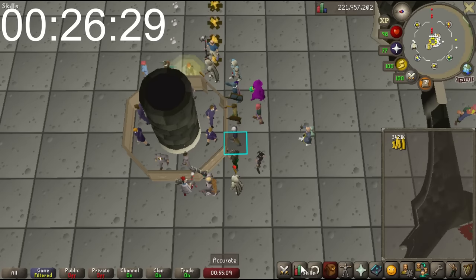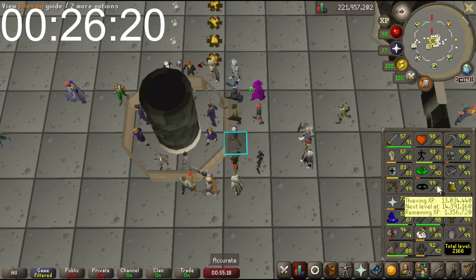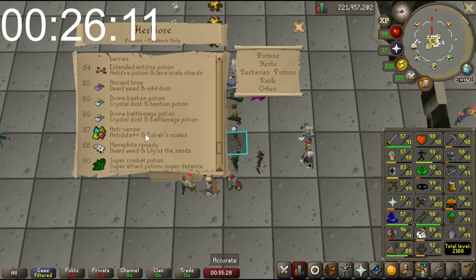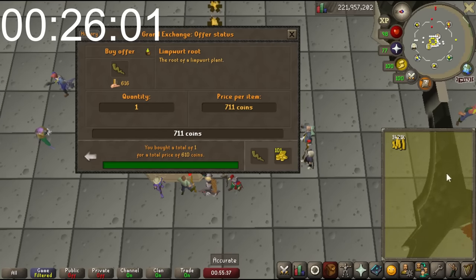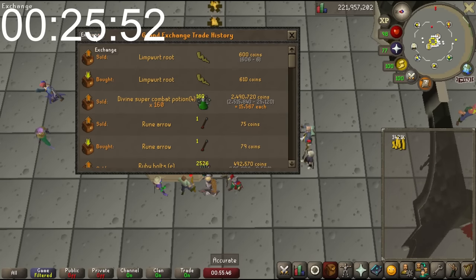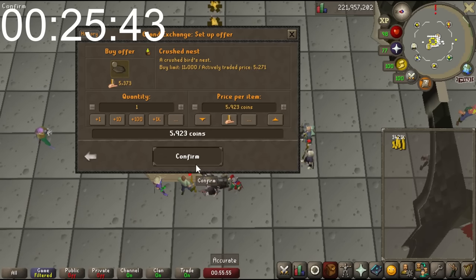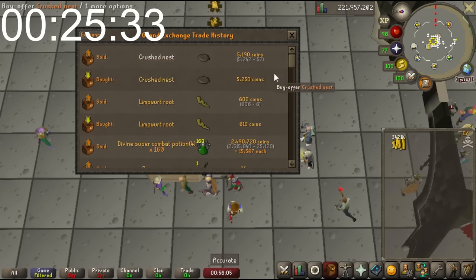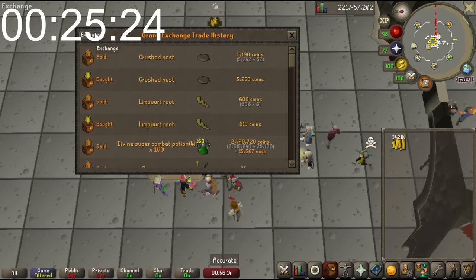I'm done with Cannonballs because I maxed it out earlier. Looking at herb supplies - maybe anti-venoms, Limpwurt Roots for Herblore. Limpwurt Root is at 610 selling and there's a free-to-play item consideration - 4GP is actually not bad for free-to-play, but that's not something I want to mess with. What about Crushed Nest? That's 5250, and there's about an 8GP margin - but it's not worth it. Super Restores for PKing - a little more expensive at 10,775 - not a crazy margin there.